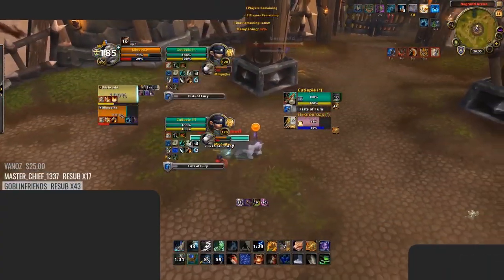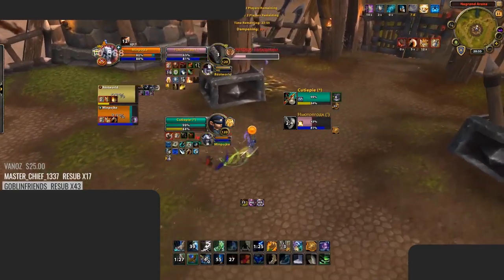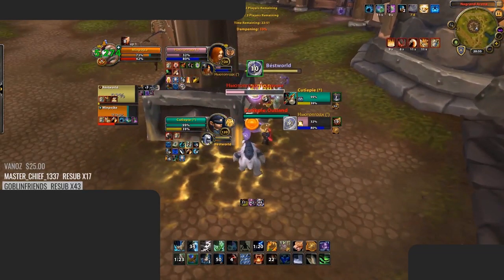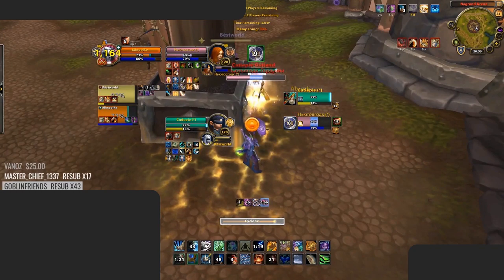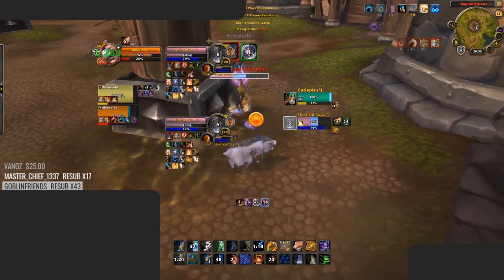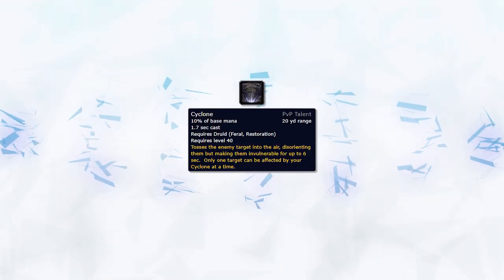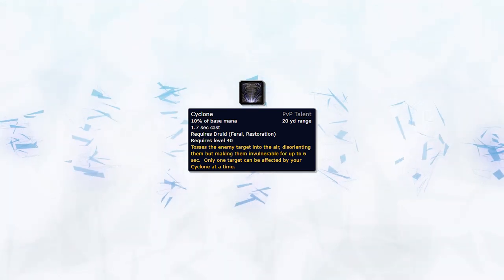The difference between a good and a top level Resto Druid is how you manage your Cyclones. Cyclone becomes one of the most deadly tools during your games if you know how to use it — swapping Cyclones on targets with low health, or when the kill target has a defensive cooldown active. The Cyclone can then be swapped to another target once DR resets or when the defensive cooldown is about to expire, creating a ton of pressure for your team. Keep in mind that spamming Cyclone leaves you exposed to CC or getting swapped to, which will be discussed in the next video.